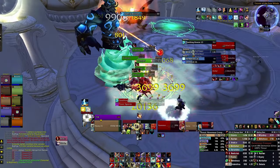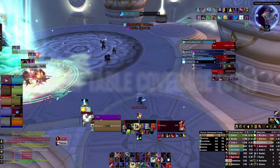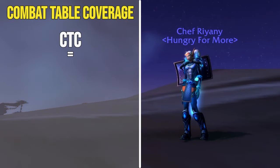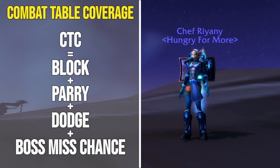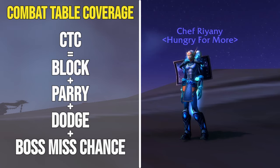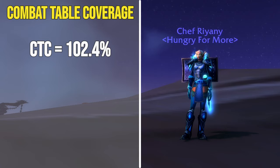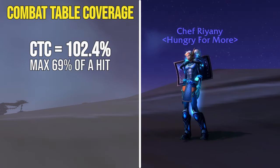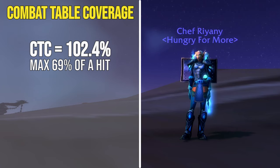Before taking a look at the stat priority, it's worth taking a brief moment to talk about combat table coverage, otherwise known as CTC. CTC, in essence, is the total sum of all your block, parry, dodge, and the boss's chance to miss. If your CTC adds up to 102.4%, then the maximum amount of damage you can take from a hit is 69%, assuming you don't dodge or parry. Unfortunately, this number cannot be reached until Firelands as we're playing on the 4.3.4 tuning where mastery values were nerfed, which slightly affects how we gear throughout the phases.